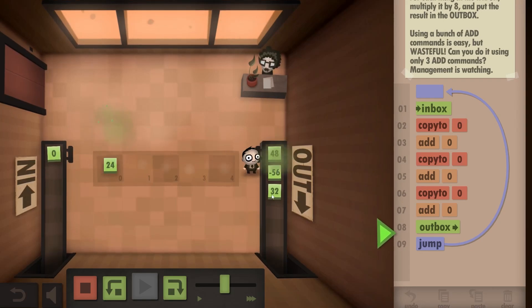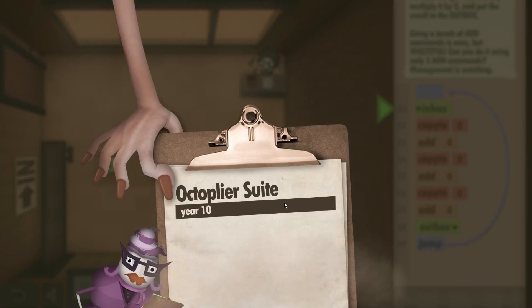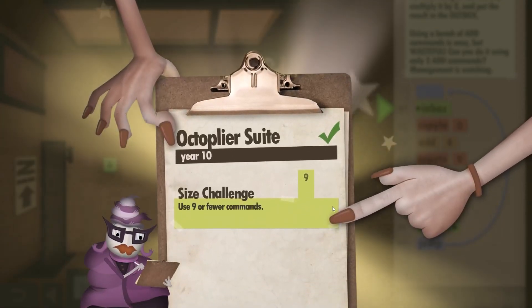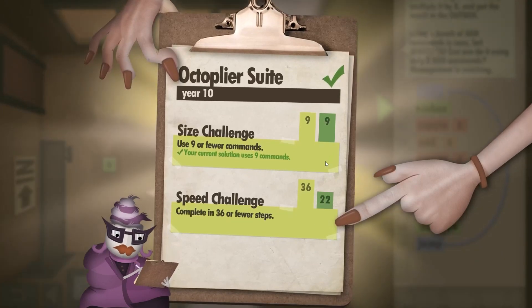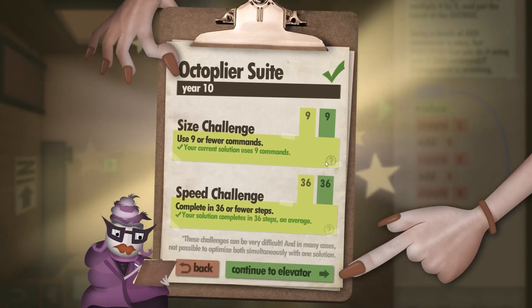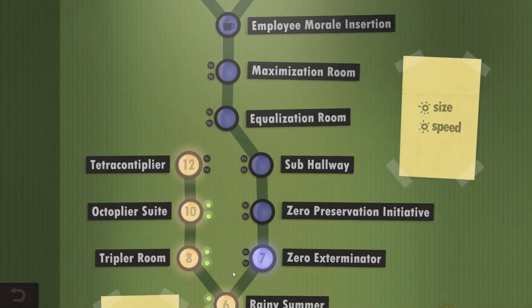Now 2 times 8 is 16, and here we have 4, 8, and 16. Marvelous. That was 4 times 8, and it worked. Size challenge completed — use only 9 commands and in 36 steps. Beautiful, that's what I like to see.